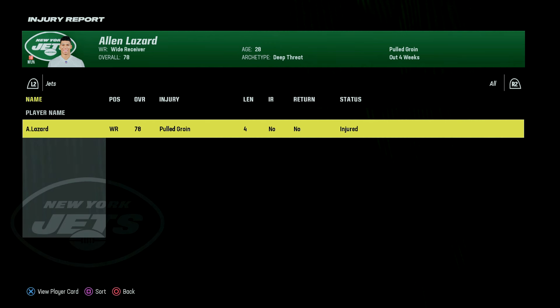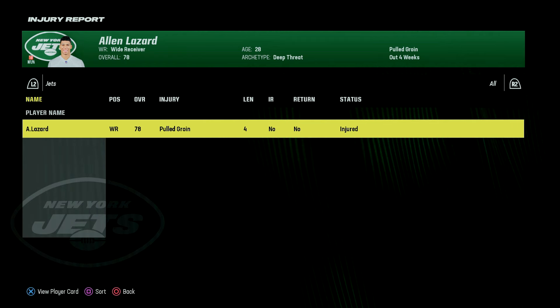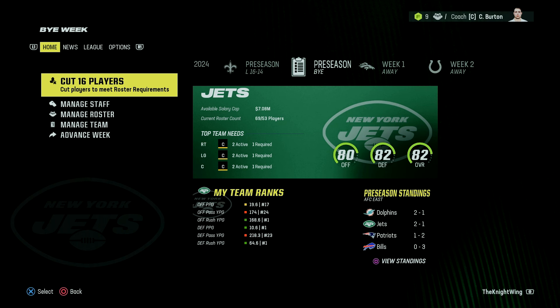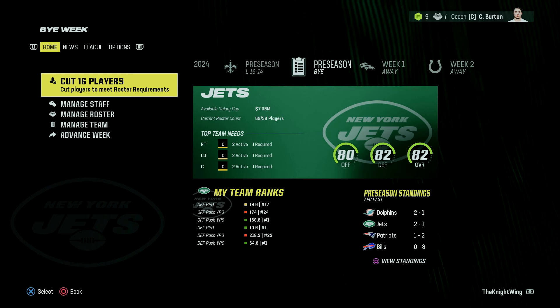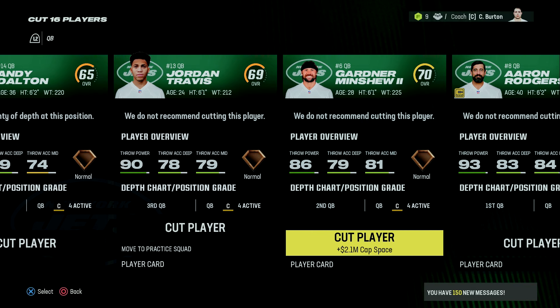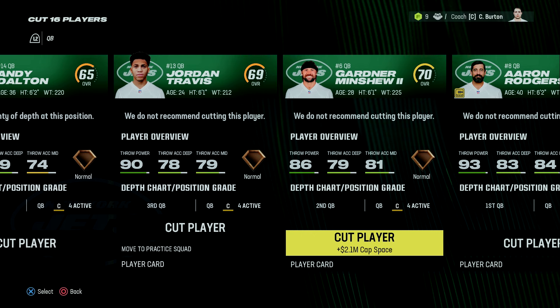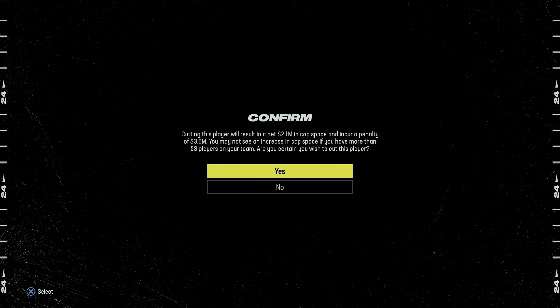We do have one injury following that game — not Brock Bowers, but Alan Lazard has a pulled groin and will miss the first few weeks of the season. Now I have to make some roster moves. I need to cut 16 players to get to the final 53. The first move: Gardner Minshew is cut, saving 2.1 million in cap space. I like having Andy Dalton for the mentor player tag to get Travis more experience, so Minshew you're heading to free agency.